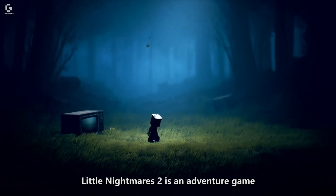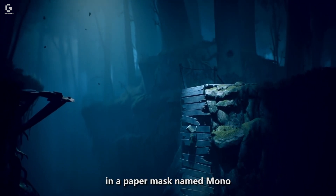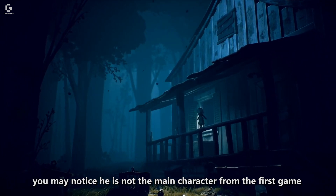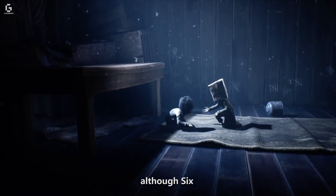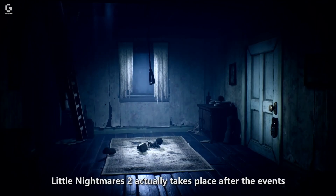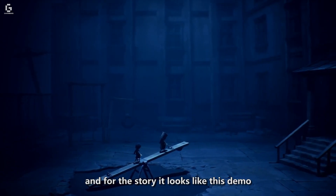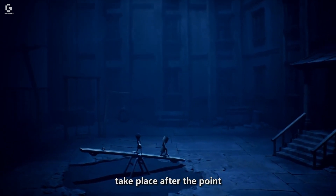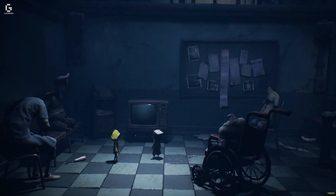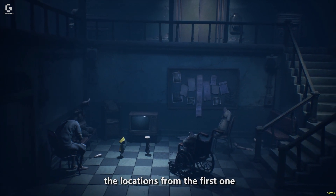Little Nightmares 2 is an adventure game and you're exploring all these areas as a little boy in a paper mask named Mono. You may notice he's not the main character from the first game, although Six does make an appearance here as a guide. Little Nightmares 2 actually takes place after the events of the original, and it looks like this demo takes place after the point in the game where Mono meets Six. The demo takes place in a hospital, and it looks like this game won't be revisiting the locations from the first one.